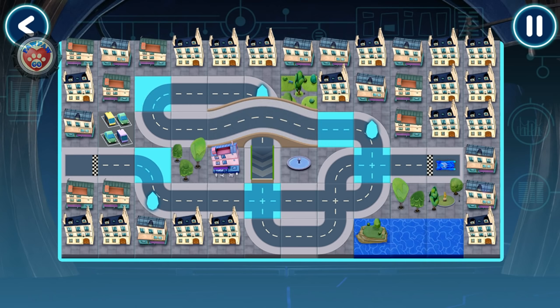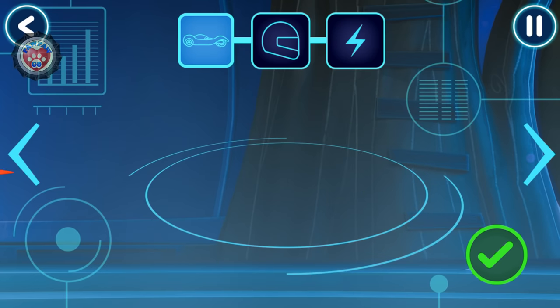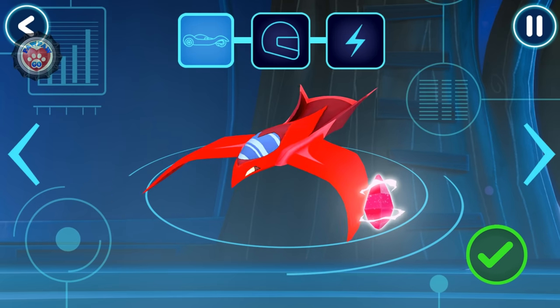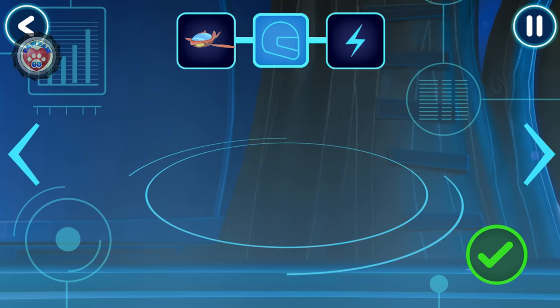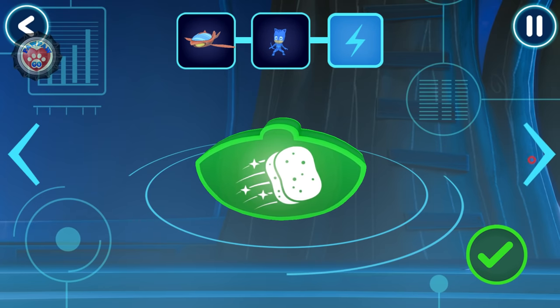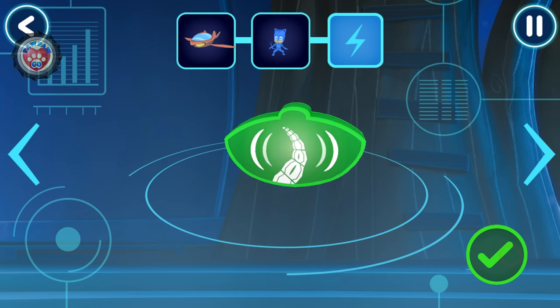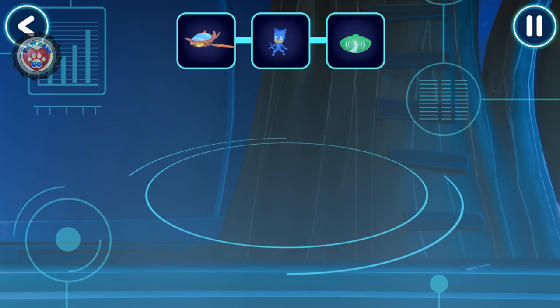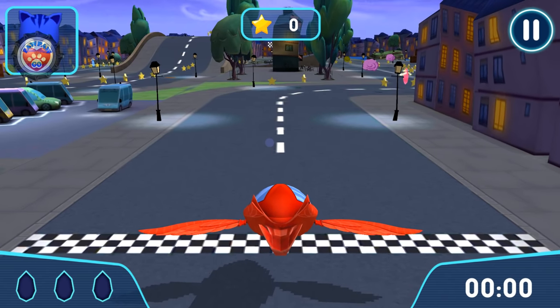Great, your track works! Before we can try out our track, we need to choose a vehicle. Pick a driver. Pick a power-up. Now, let's go for a drive. Let's try out your track. Go!